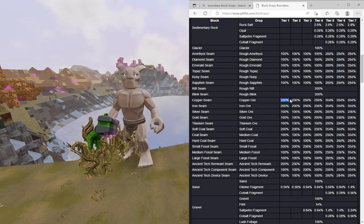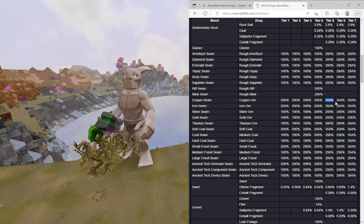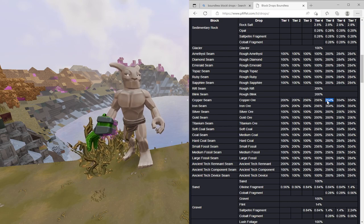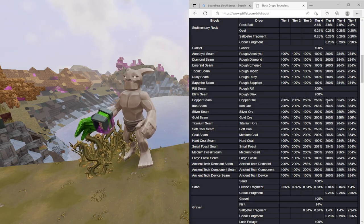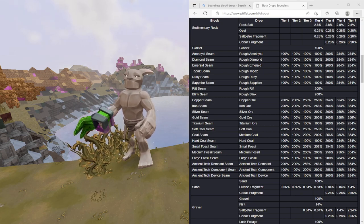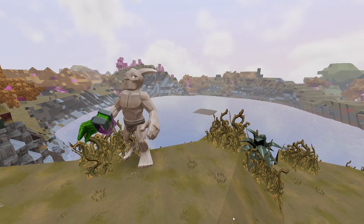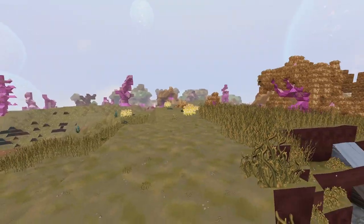So if we take our tier 1 and 2 copper ore seams and bring them to a tier 5 planet, will we get that increased copper ore yield - which is 1.54 extra? So that's what we're going to be testing. That's why we're mining with a shovel. Let's get rid of the screen and head to a tier 5 planet.